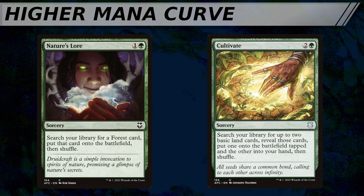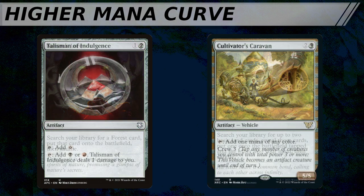So in casual decks, why would you one-for-one yourself to get a Forest into play with Nature's Lore when, for one mana more, you can get a Forest into your hand and a Mountain into play tapped with Cultivate? Why risk the damage off of a Talisman for colored mana, when you can have all of your colors off of a Cultivator's Caravan for one mana more and no risk to your life total?